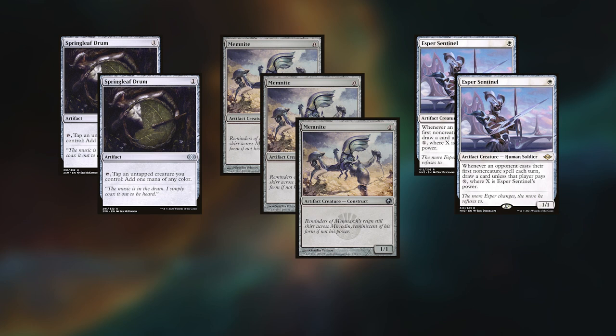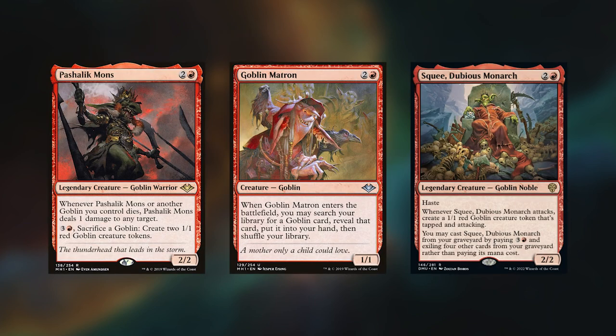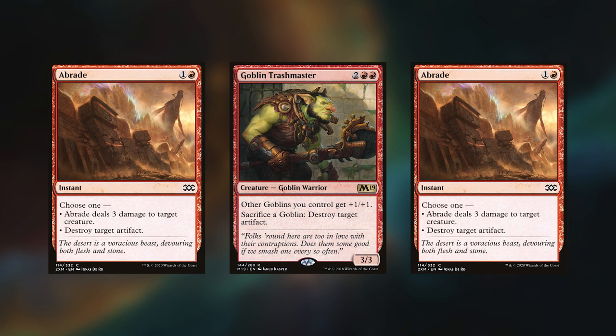They move to sideboard. Arja takes out two Springleaf Drums, three Memnites, and two copies of Esper Sentinel. He brings in two Prismatic Endings, two Hushbringers, a Pithing Needle, and two copies of Blacksmith's Skill. Sam also makes cuts: Pashalik Mons, the new Squee, and a Goblin Matron go out, and he brings in two copies of Braids and one Goblin Trash Master.